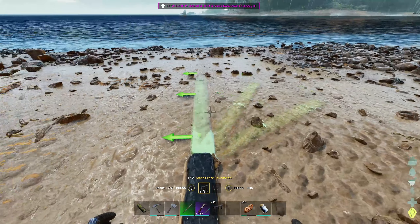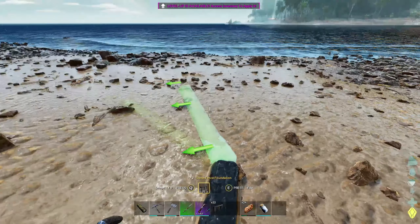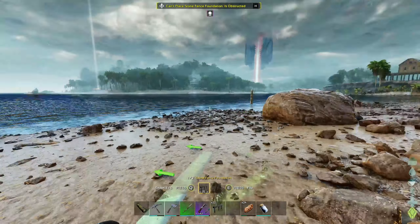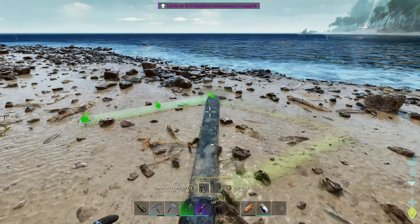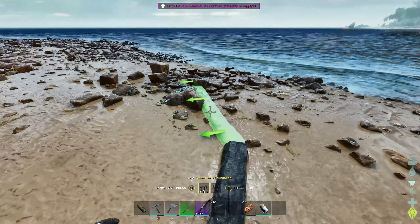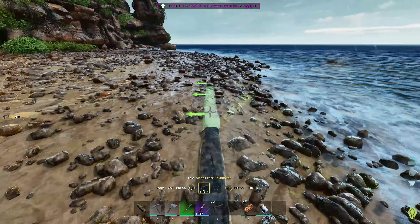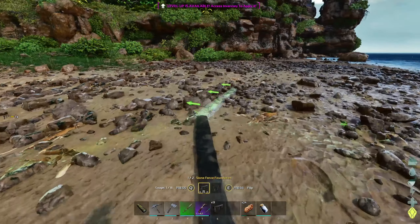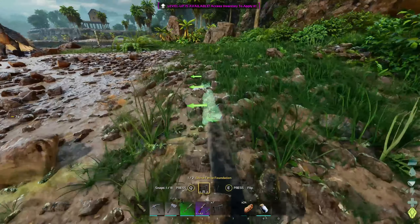You have different snap points when it comes to using the fence foundation. You have the straight, you have this one, and then this — you want to go with the one in the middle. We're gonna go there and there and just follow it all the way around. Make sure that you have two going the same way, and then you snap it off — two, snap, snap, and then you have two. It's relatively simple and it's quite a good shape to use.